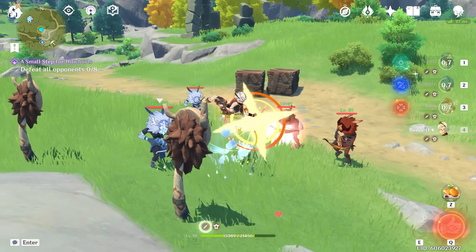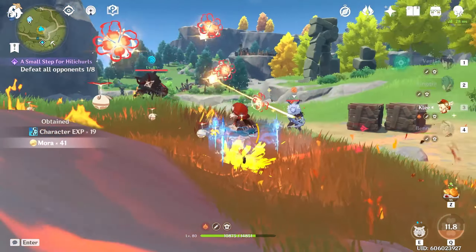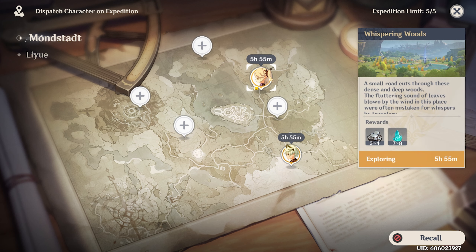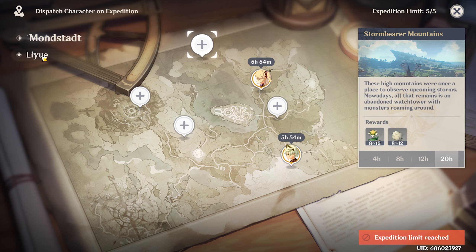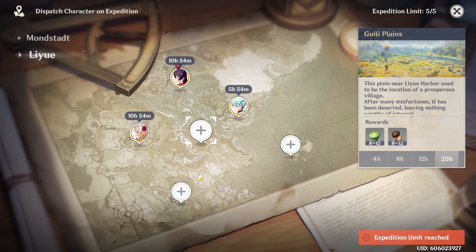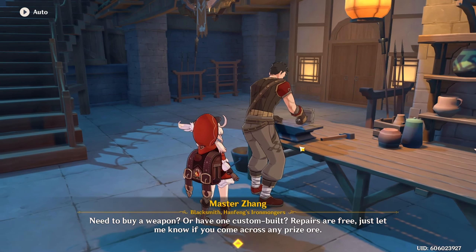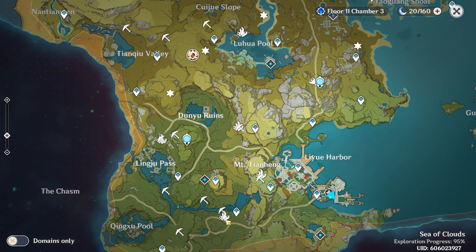Number seven: do your daily stuff — commissions, expeditions, mining, and mats. Commissions unlock at AR 12 and expeditions at AR 14. Commissions are daily quests that give you the majority of your adventure rank each day, and also reward Mora and Primogems. Expeditions let you send off a character and they come back with a specific resource — ore, Mora, or meat are the best options on 20-hour expeditions. With mining, talk to the local blacksmith and ask where ore is — they'll mark it on the map. Mine it, then craft weapon enhancement crystals to upgrade weapons. Try to do this every day because you'll need a lot leveling up all the weapons.